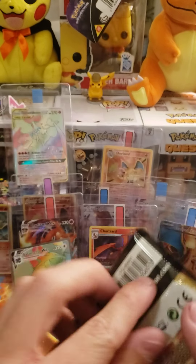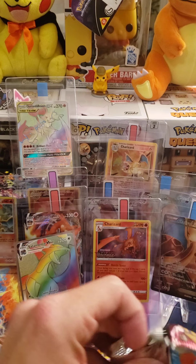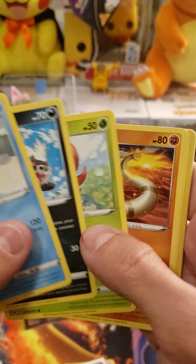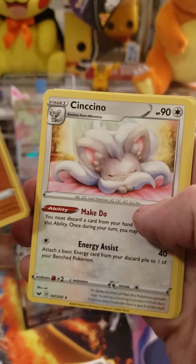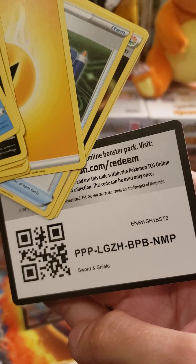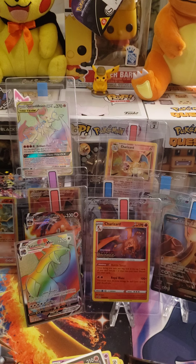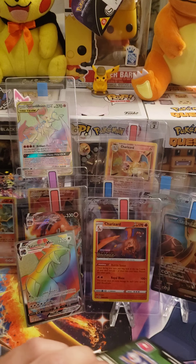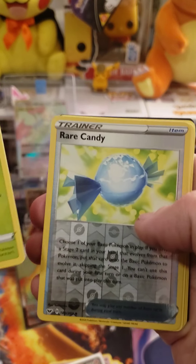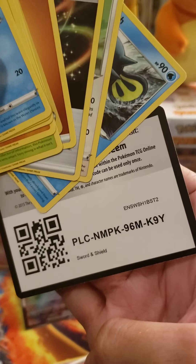We have five packs now on the Cinderace V-10. We got two Sword and Shield to start. First pack is green — Sword and Shield base set. Reverse Silly Cobra and a Cinccino. There's the code. Next pack, Sword and Shield base set, also green. Hopefully the rest will be white. Because we got Cosmic, Burning, and Evolutions. There's the code.